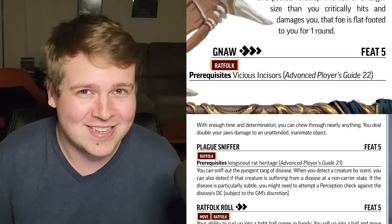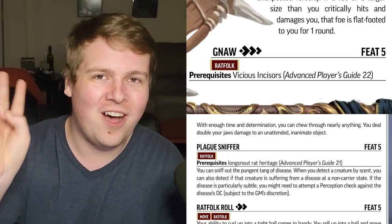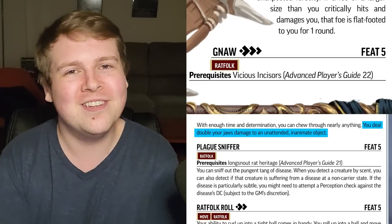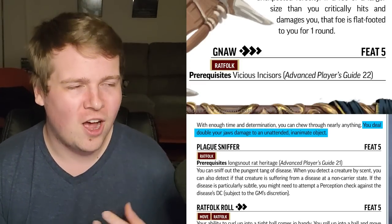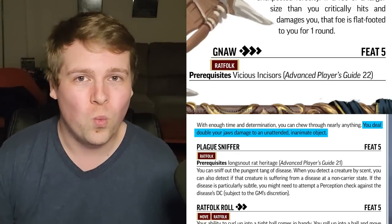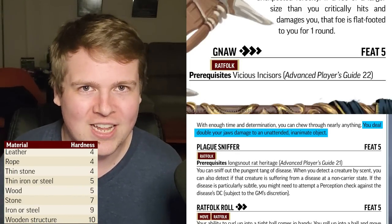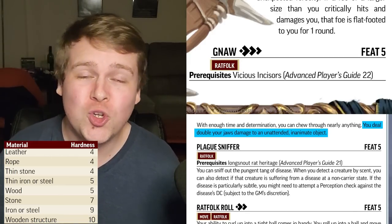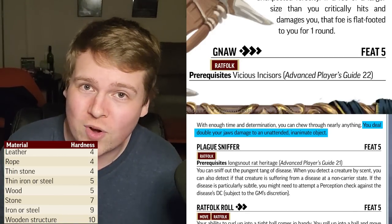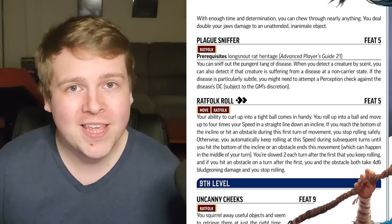Gnaw is amazing. You need the Vicious Incisors feat, but for three actions, if you attack an unattended object, you deal double damage. This is actually way better than it sounds because objects have inherent hardness — wood reduces all damage by five or so, and 1d6 plus Strength might not be enough to get past that hardness, but 2d6 plus double Strength is much less affected by that five damage reduction.